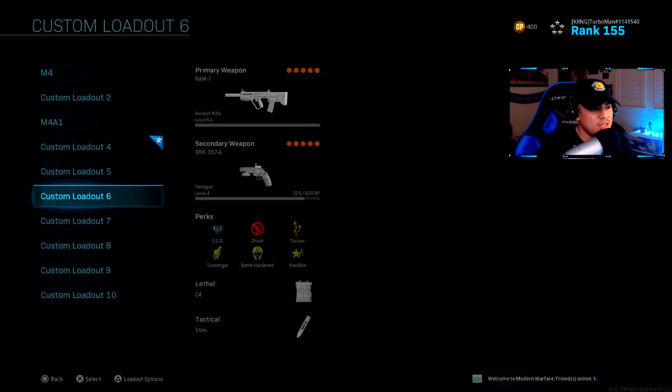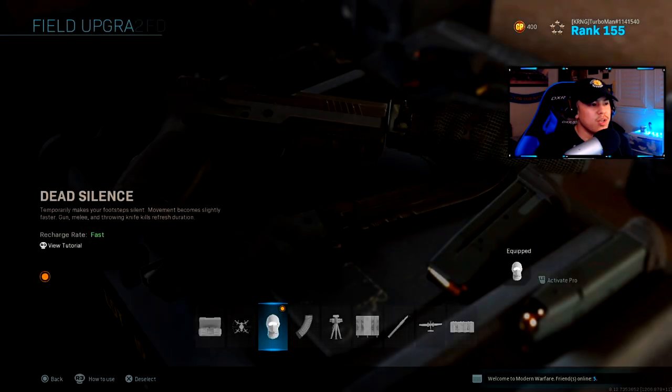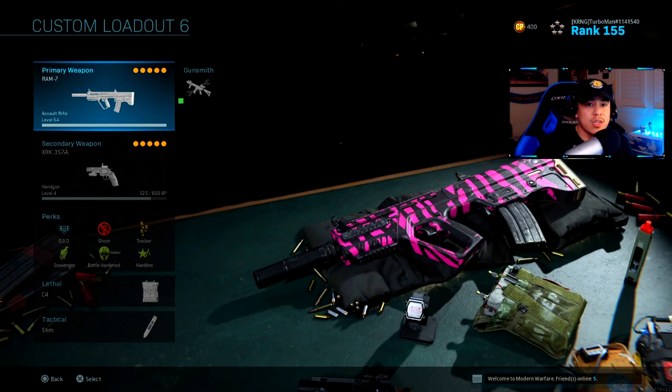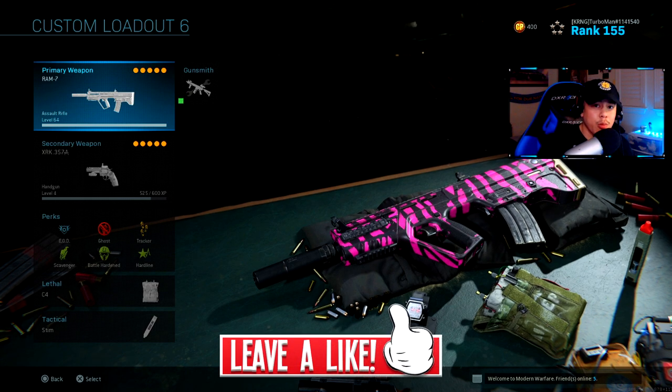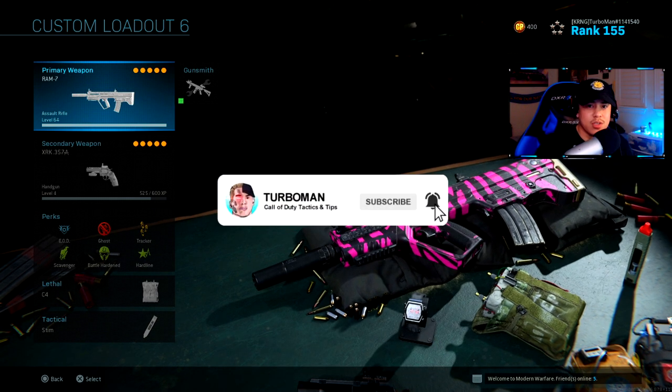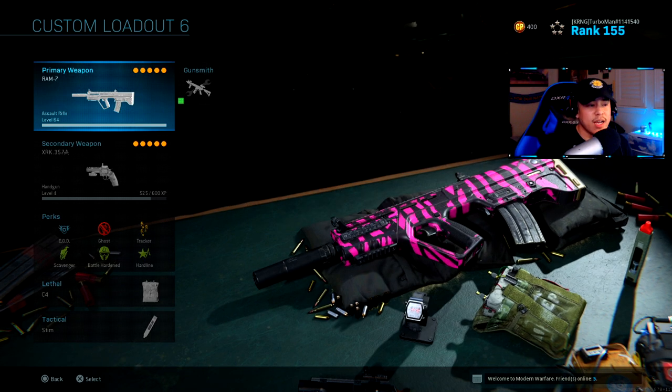Another thing you want to take away from this class setup — since it is a stealthy class setup — is you want to use the field upgrade dead silence. This one's going to silence your footsteps, and this is very important because in Modern Warfare it's so easy to hear footsteps. By using dead silence, it's definitely going to help you survive a lot longer. As far as the rest of your class setup goes, it's optional. Guys, I hope you enjoyed the video — drop a like if you find this helpful, and if you're new, don't forget to subscribe and join the Turbo Nation.